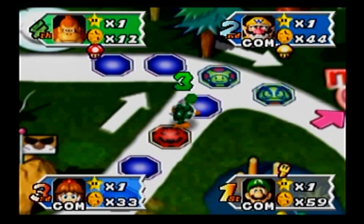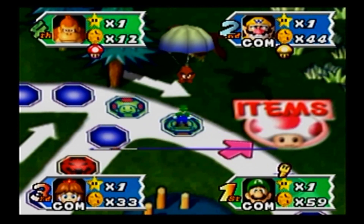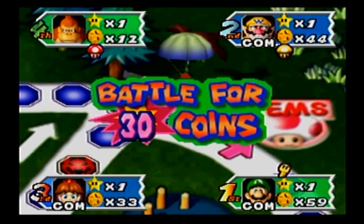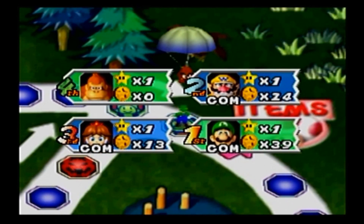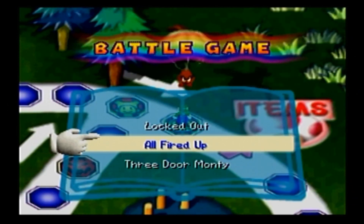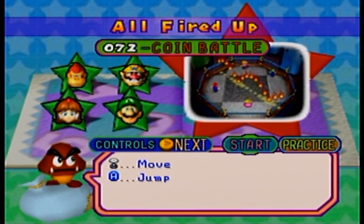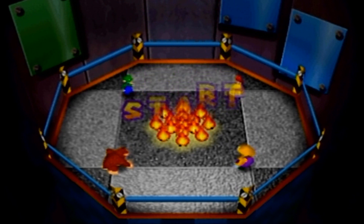Luigi is going for the Bowser Suit gamble — I don't think it's going to pay off. Nope. He is going to land on a battle space, though. And once again, I'm probably going to lose all of my coins, because that's what's been happening in these battle games. But this would be the chance for me to start making a play if I get this one. Okay, all fired up — I've won this one before, I just need to not do anything stupid this time.